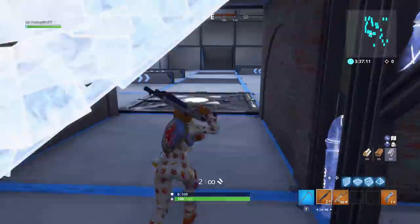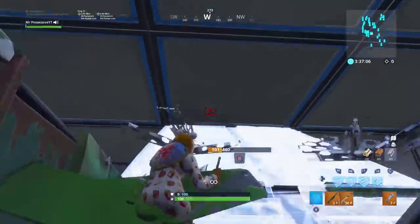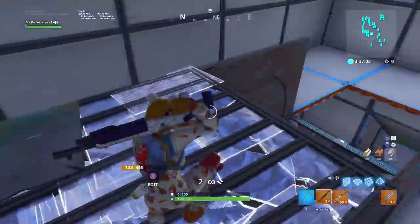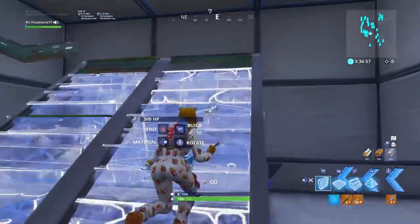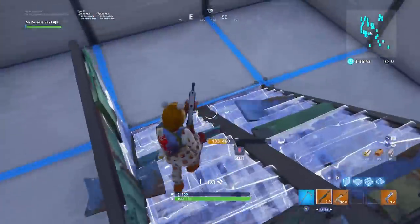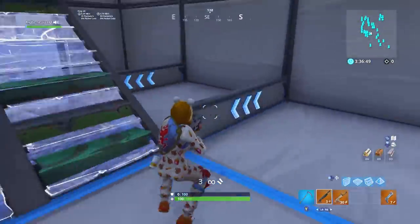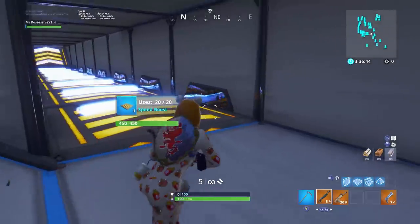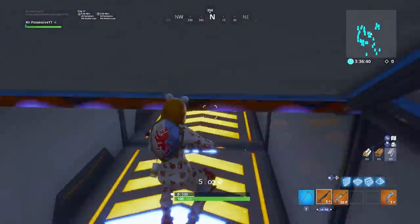Once your shotgun's reloaded, do double 90s right here to the right first. I did that wrong — you're supposed to edit back through, but then you hit your double 90s to the left. Edit back through, go through this door over here, which leads you back to the main area to go through door two.